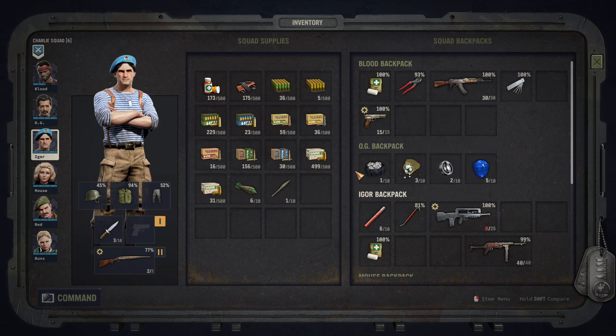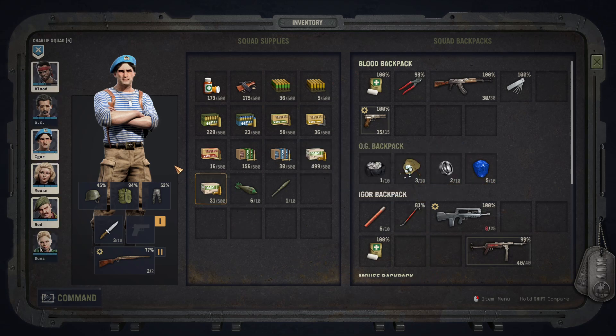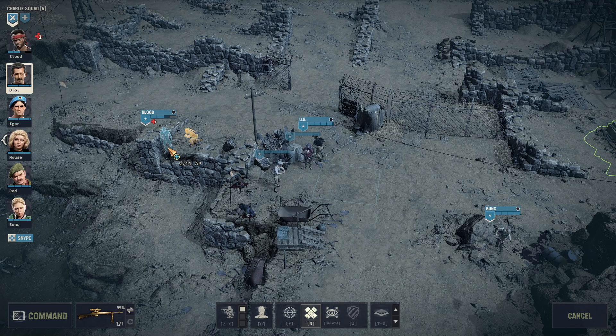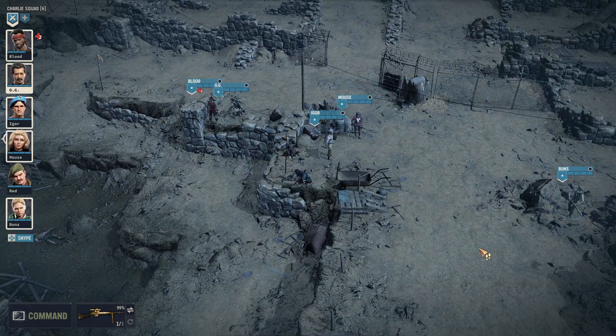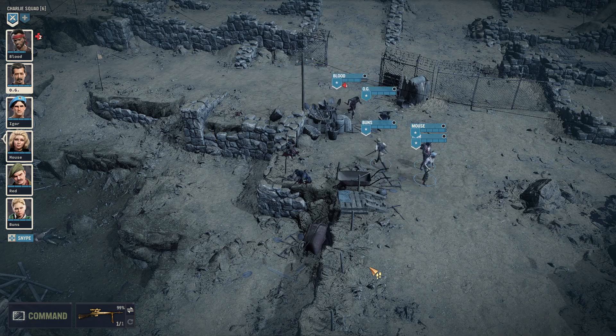I didn't need to take that damage on Blood — that was a mistake on my part. Let's temporarily give the medkit so he can heal Blood. I wish we didn't take any injuries there — I didn't have to. I love the fact that Blood is a foodie. Nice — we've taken over this mine! We really shouldn't have taken damage — that was a mistake on my part.